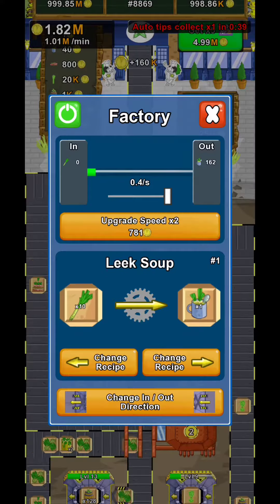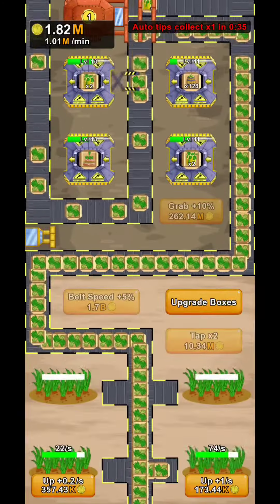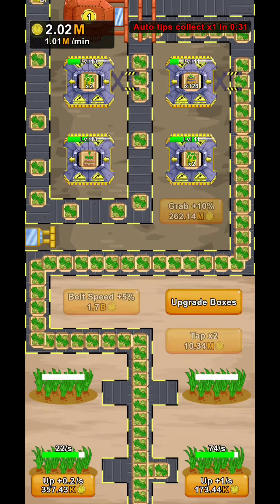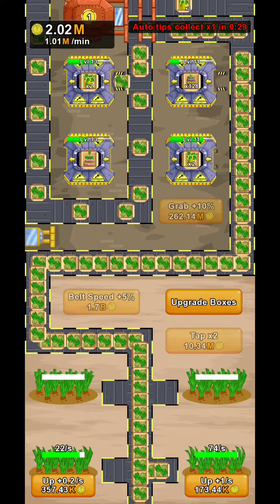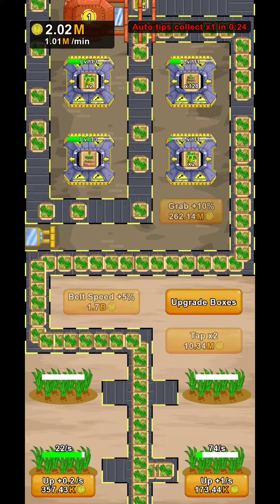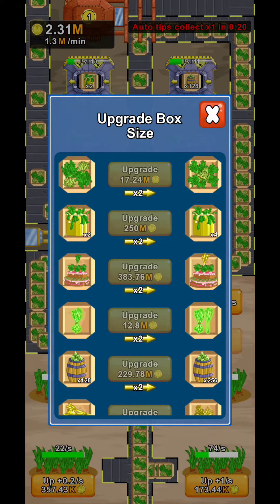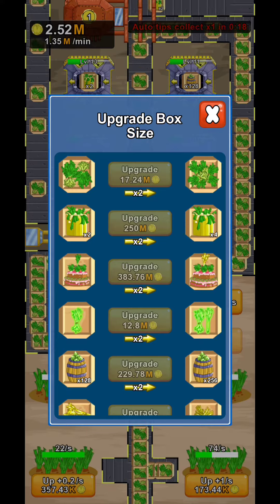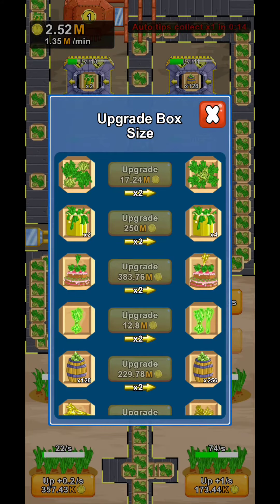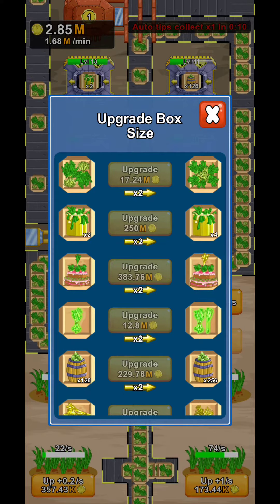You're going to do some upgrades over here. Depending on how much you upgraded in the factory, you're going to have a specific recipe. But you're going to want to upgrade the belt speed in order to move the merchandise quite fast. You're also going to want to upgrade the boxes — go to the upgrade box option and upgrade as fast as you can, because this is how you increase the amount for each specific box.